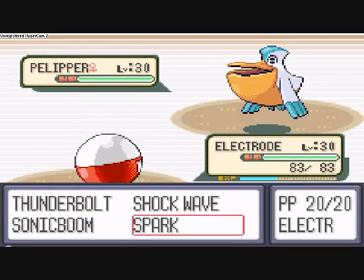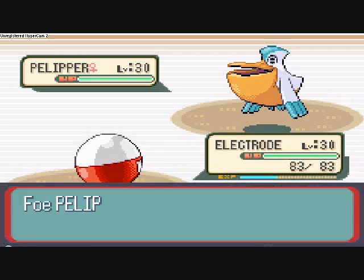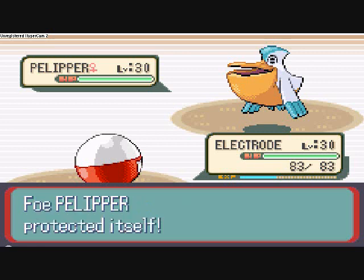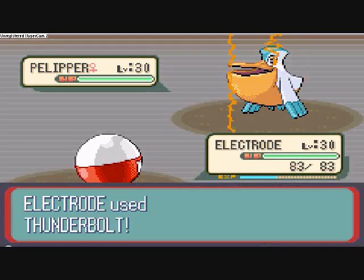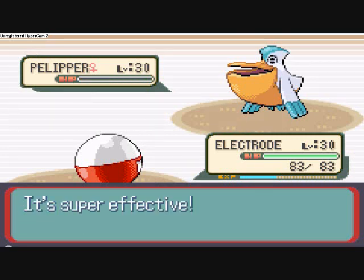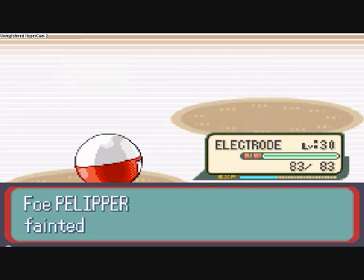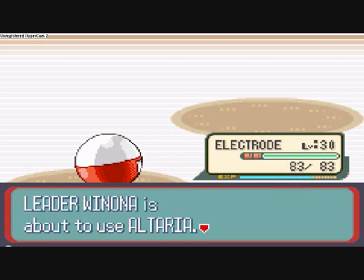We could use Thunderbolt, Shockwave, or Spark — Sonic Boom's Normal-type, so I won't be using that. Let's go with Thunderbolt first, probably the most powerful of the moves. And Pelipper would use Protect. Alright, now we're going to use Thunderbolt. Thunderbolt's a good move — it can cause paralysis. Electrode got a bunch of experience.